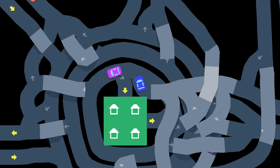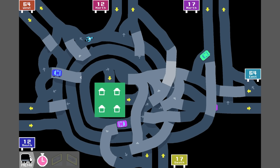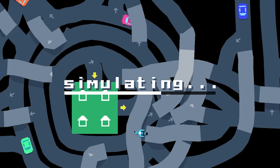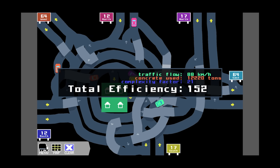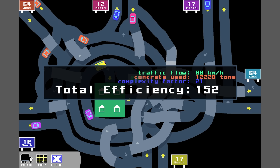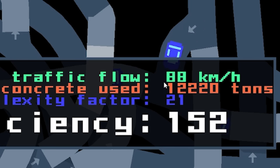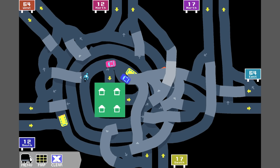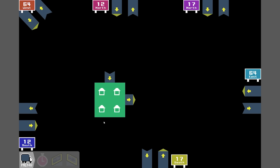That is truly a disaster. Let's hit the stopwatch and see how good or bad extreme segregation is. I'm going to guess traffic won't be too bad, but efficiency — that's a lot of concrete. 152. That's pretty terrible; we should be aiming for 300 to 400 to be a good highway engineer. Traffic flow is actually quite a high number for this game, but concrete use is probably about double what we usually use. Shall we delete this and do this properly for a good score?